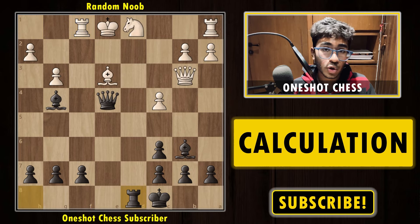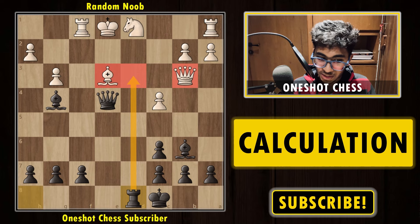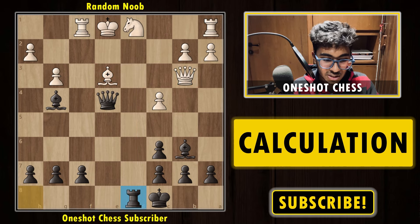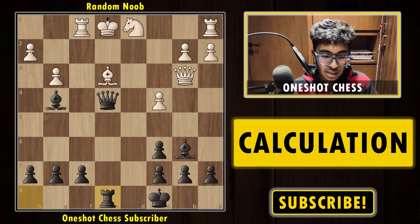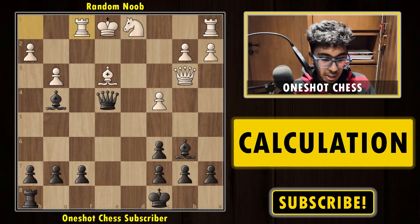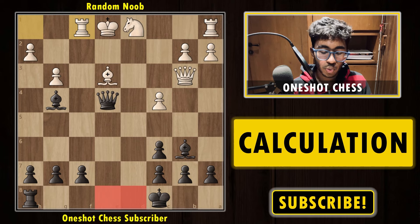Here comes the main move: rook to d8, bringing the last piece into the game. Bishop into d1 is not really working because after rook d1, bishop e3, it looks like black is winning — but queen d3 and you're forced to trade off the queen. Rook d3 and white has a completely better position. With rook d8, already rook d3 is winning, attacking the queen and the bishop. Bishop into d1 is strong, rook into d1 is strong, and the position is completely falling apart for white. Even rook e8 is still a winning position for black.